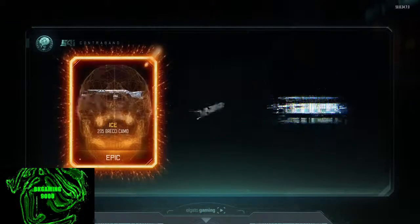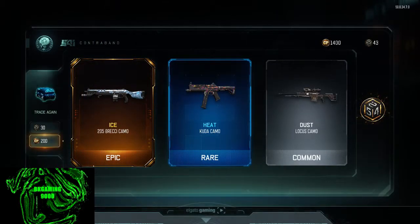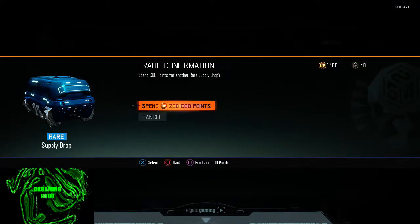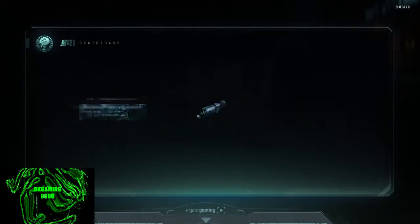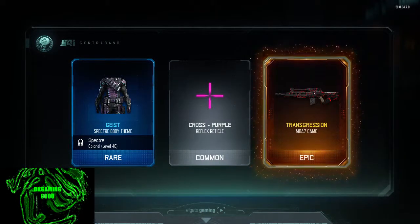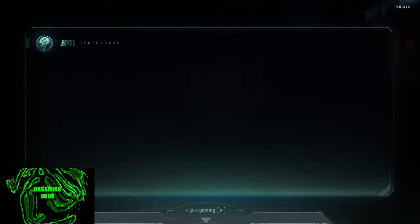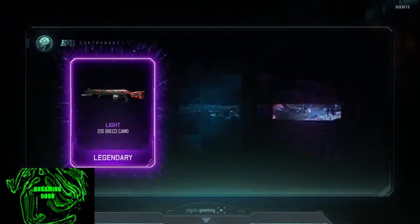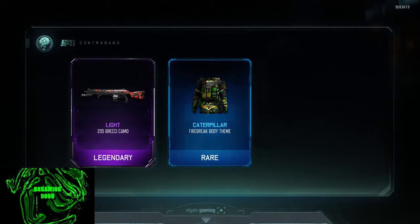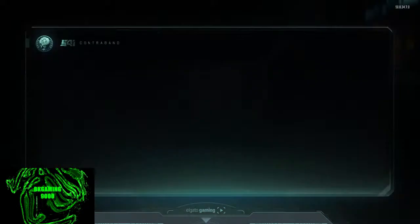Burn another one. Come on. Ice on the... The thing about getting these nice camos on these shotguns is after getting Dark Matter, I don't use the shotguns. And the transgression on the M8A7 — that's nice. I'm actually starting to use that gun a lot more now. Outrider Taunt. And light for another shotgun — like I said, we don't use them anymore.